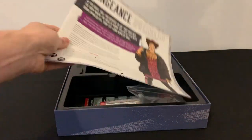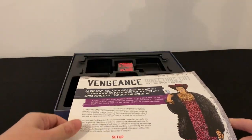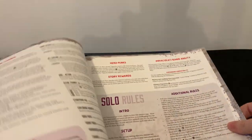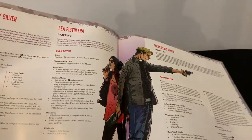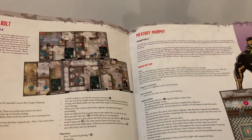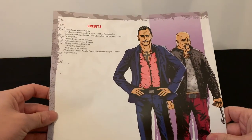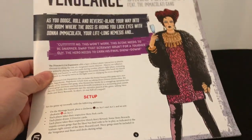Then we have the rulebook. The rulebook in the original Vengeance was pretty good — it gave you everything you needed to know. Solo rules are in there, lots of stuff to read including all the solo missions, which is pretty good. We'll probably do a solo run of this if everyone is interested. The rulebook isn't massive.